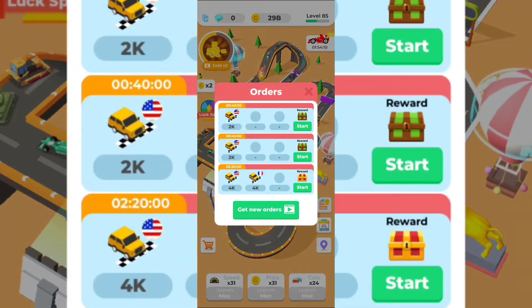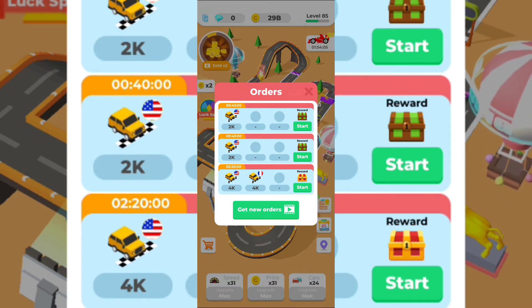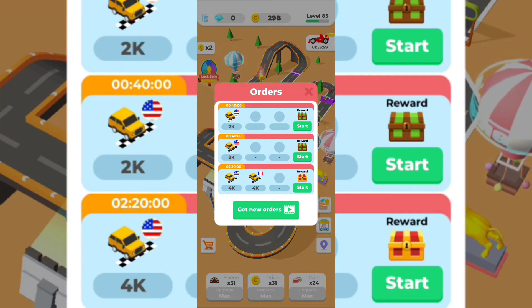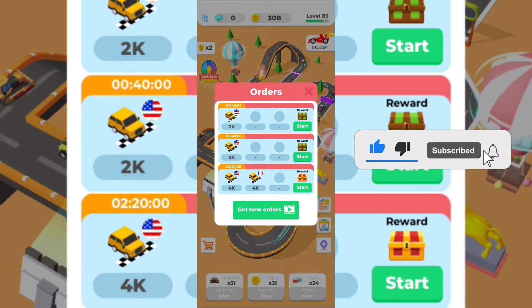Here's the gold rush buff I was talking about. In the order section, you need to have your cars complete the race track. To shorten the time period you need to watch some ads for speed - that's really helpful. The ads with gold coins are not as useful, so watch out for that.